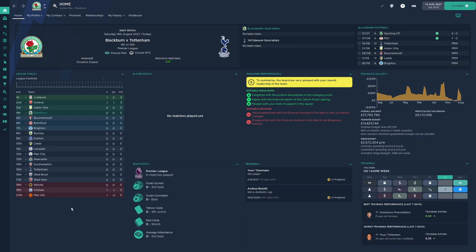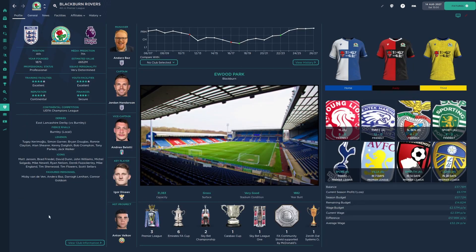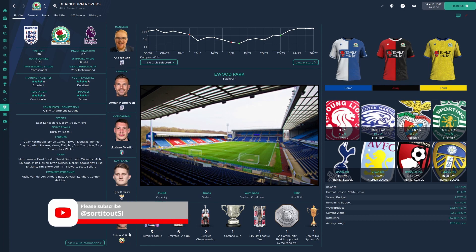Another popular skin is the Material skin, and I quite like the blueness of this background as well. It's pretty similar to the default skin. This screen is really nice — I like this one. You've got the big stadium in the middle, the key players down the left-hand side with the club info, and a snapshot of fixtures over on the right under the kits. I really like that layout.